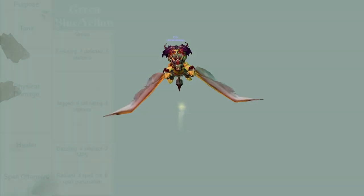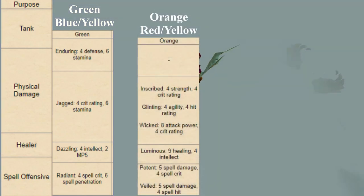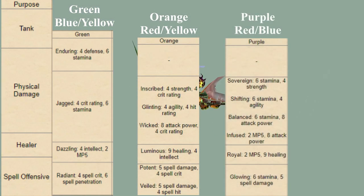The secondary colors are: a green gem can fit a blue and a yellow socket; an orange gem can fit a red and a yellow socket; and a purple gem can fit a red and a blue socket.